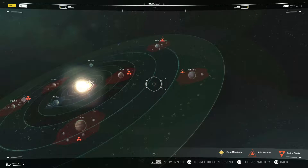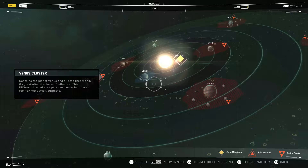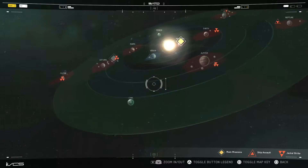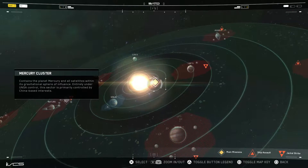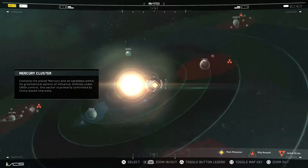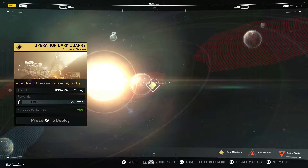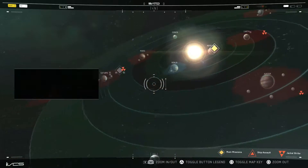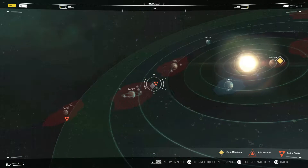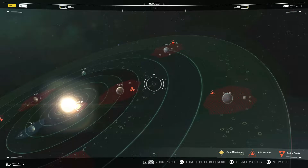I think I'm going to do another ship assault actually. There's two more we can do and I enjoy them. We're going to do another ship assault because our main mission success probability is at 79%, so we're going to pump that up by doing some side quests. Let's do another ship assault — two ship assaults in a row.